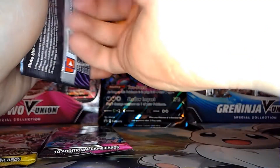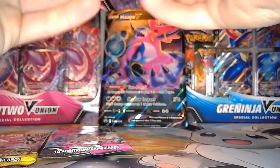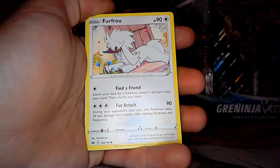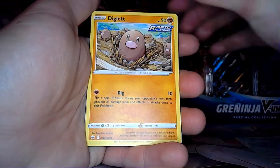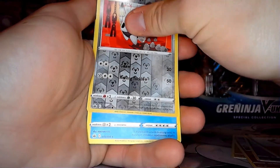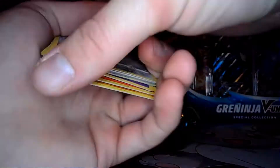And then we're going to do our Chilling Rain. We have your Co-Card. We have Fur Fruit, Diglett, Larvesta, Inkay, Rockruff, Aeron. And nothing from there.